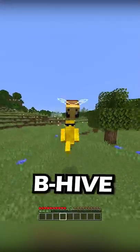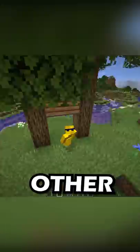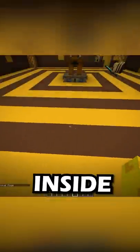But there is one kind of beehive which was recently discovered: when two trees containing beehives spawn next to each other, you can actually squeeze yourself between the two and get a peek inside.